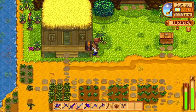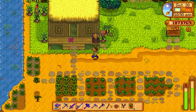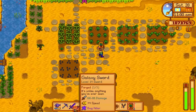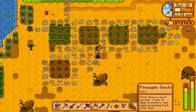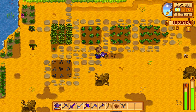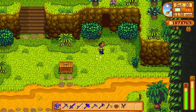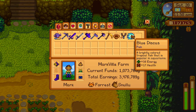I need a mango for the weird statue thingy in the woods - you'll find out what it is. It's for that thing in the woods where your character has a question mark above their head. That gives you I think five golden walnuts. So that's making progress. The blue discus is a brightly colored tropical fish that is popular in aquariums.